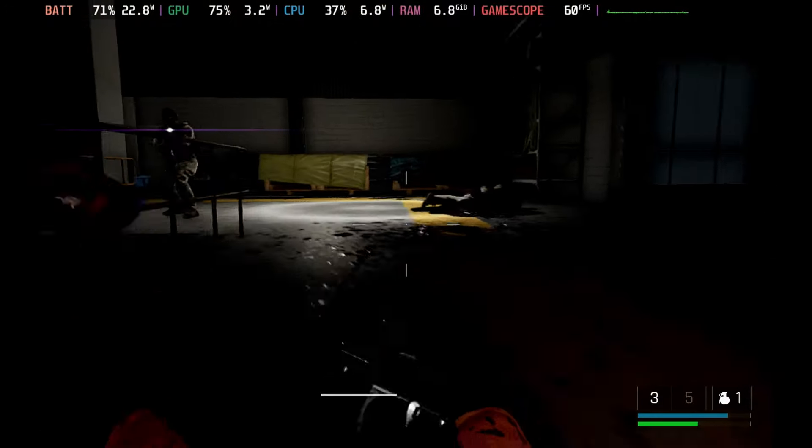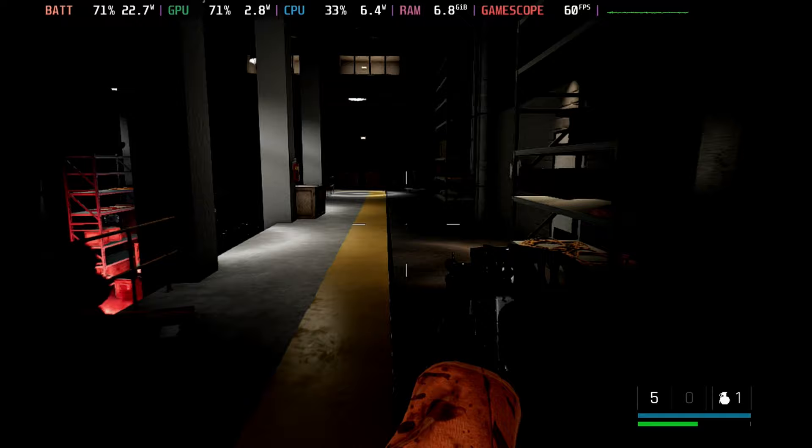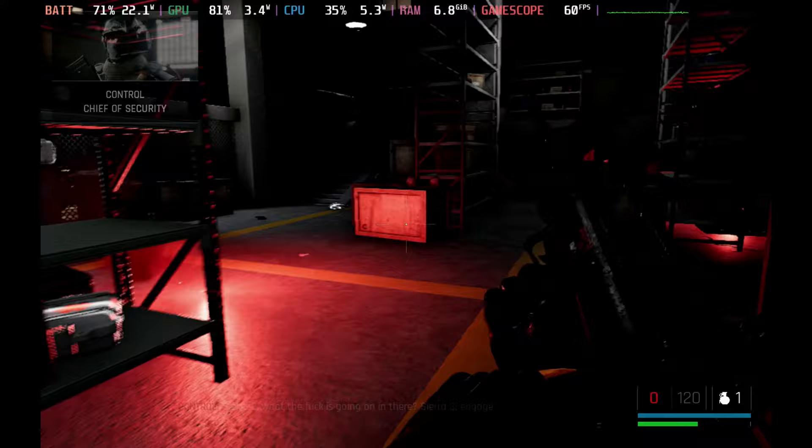Hey Deckers, today we're having a look at the awesome Dropzone 2. This has been recently added to Steam Deck and was added as playable as well, and I can definitely confirm that that is the case. If you are looking for a crazy FPS that doesn't require online playing and is fantastic offline — a crazy mix between things like Crysis and Selaco — if you've played any of those games and just want some all-out mayhem fun, then this is definitely the game for you.